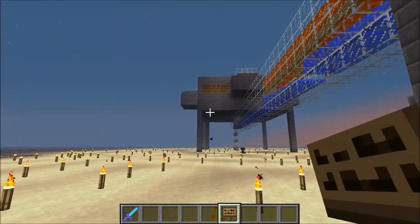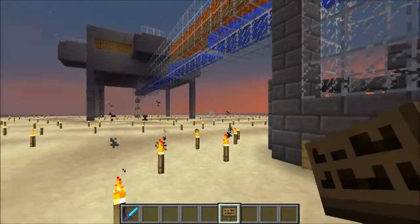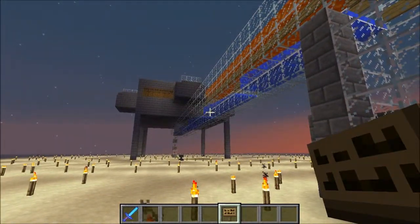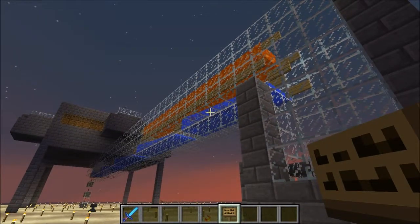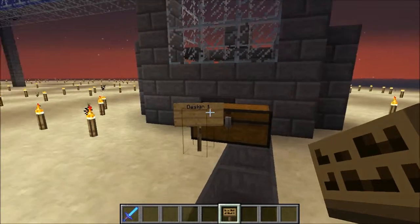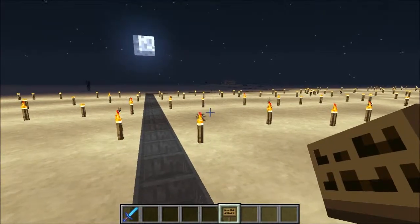I'll talk about spawn chunks when I get into the main world and get building on it. We'll talk about villager mechanics a little bit. It will run all the time and it's got about an average of one golem every six minutes, which means 10 an hour. If it runs all the time, even when we're not logged in, that means 960 iron ingots a day, which will more than cover our needs as a team.